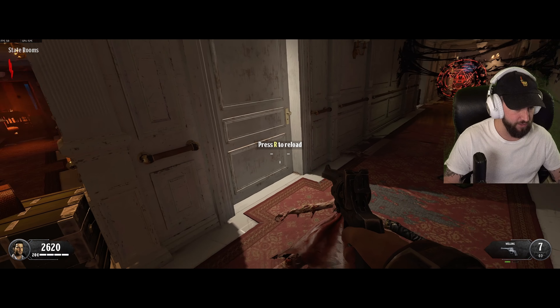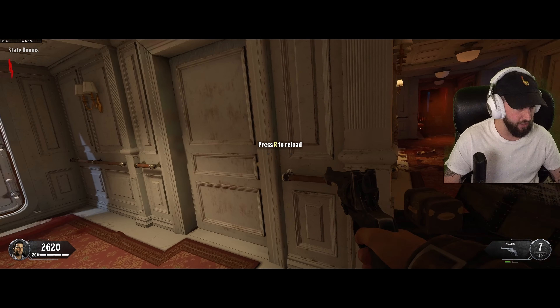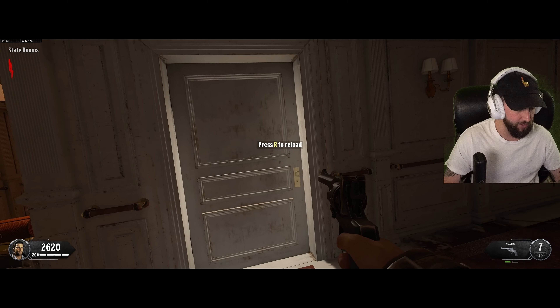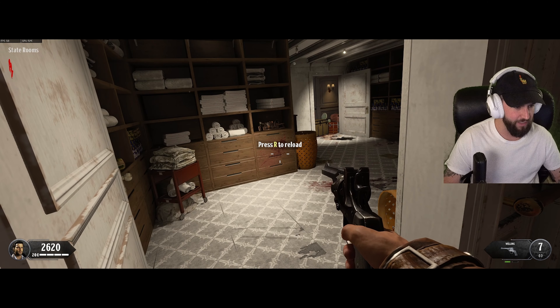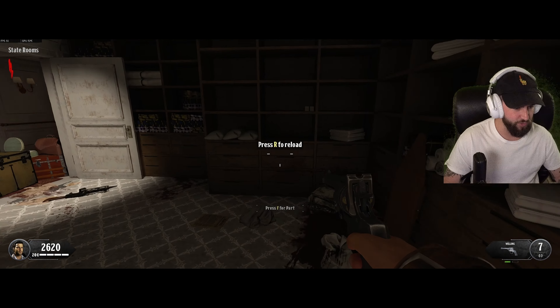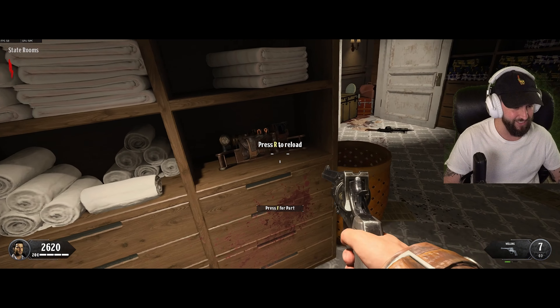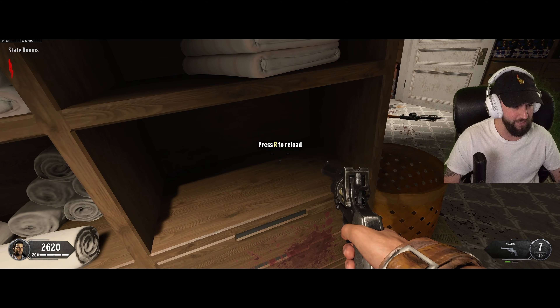If you take a look at this door right here, this is the door where the easter egg exists. There's going to be a glow effect on this door. If you take notice, the other doors don't have this glow effect, but this door does. All we have to do is come up to it, melee it, and it's going to open up this room.